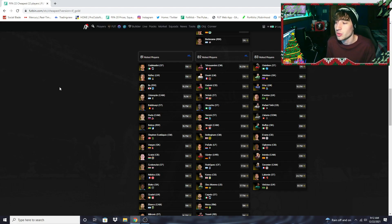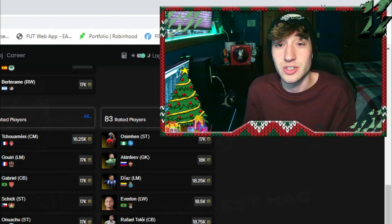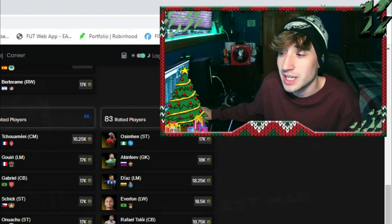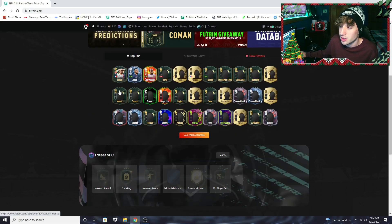Club stock guys — it's really that easy to make coins. If you're not a super active player you can go all in if you really want to, but I think the best bet is going to be picking these cards up from the new team of the week that comes out today. We're gonna have a pretty good one.